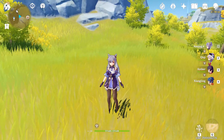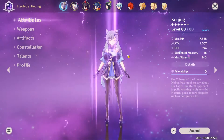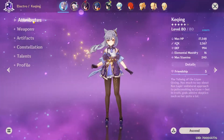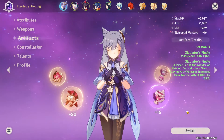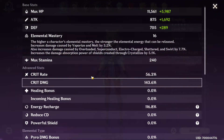I recently hit level 40 in Genshin Impact and I figured I'd make my Keqing level 80 and her weapon as well. Her artifacts from the last video did change a bunch because I did decide to go full critical rate, critical damage.